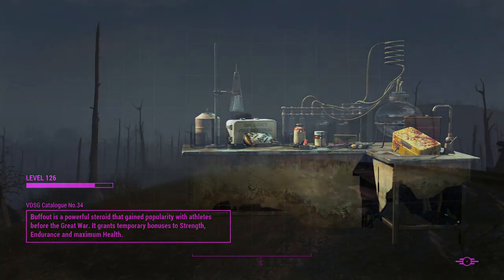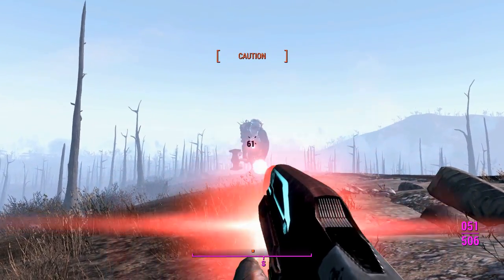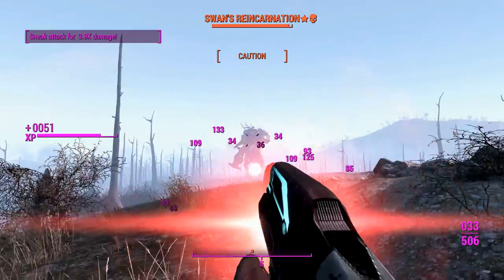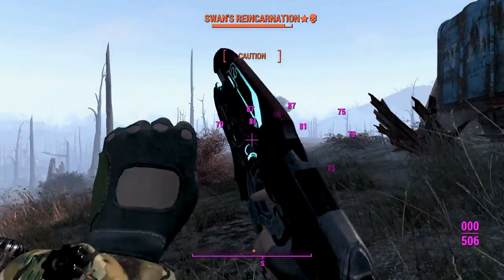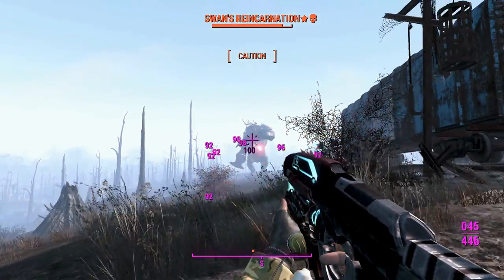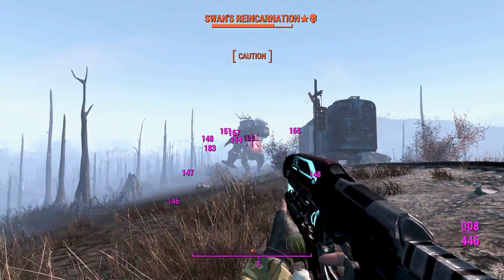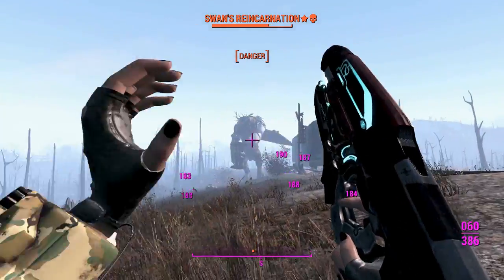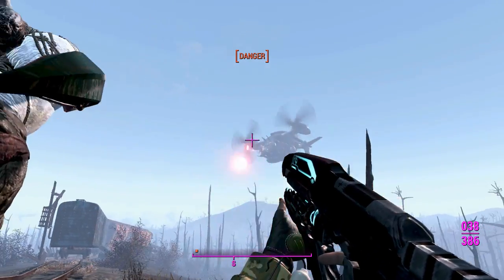I got my ass kicked there. Hopefully this time that stupid vertibird doesn't spawn and mess up all of my furious damage stacking — that's actually what killed me. It seems to be resetting... oh wait, never mind — that's actually me being slightly out of range and getting that half damage penalty, which stacked on with the other half damage penalty. I can hear that vertibird again — I'm going anti-air on you.